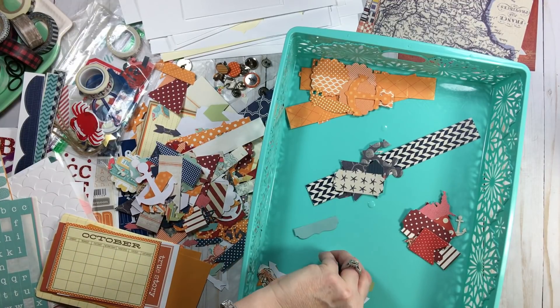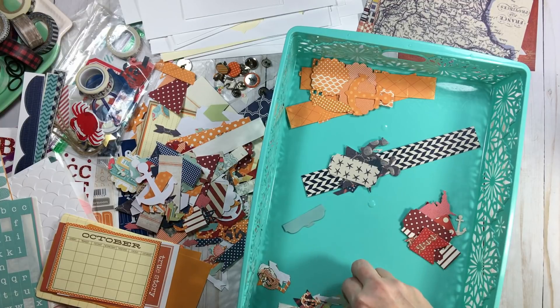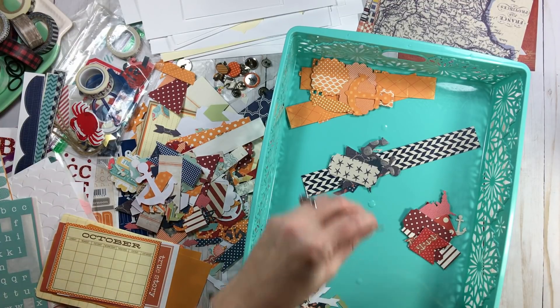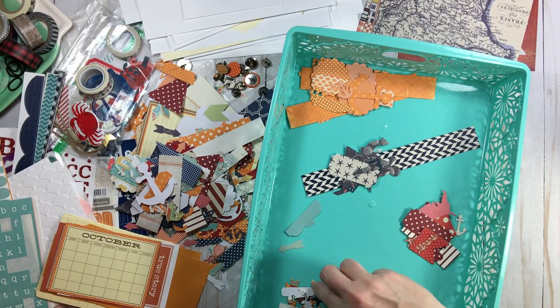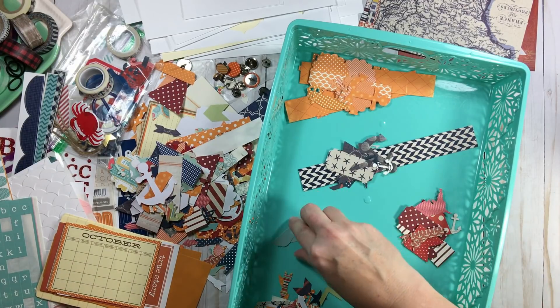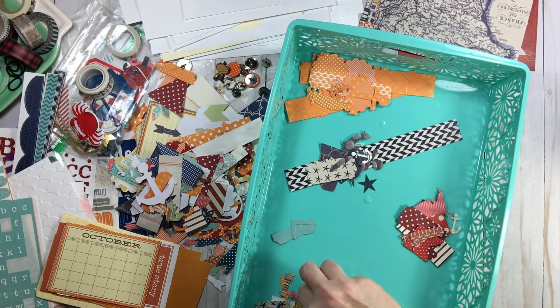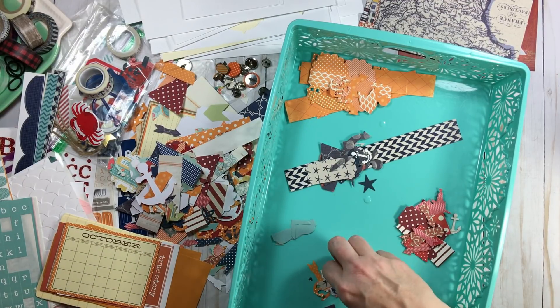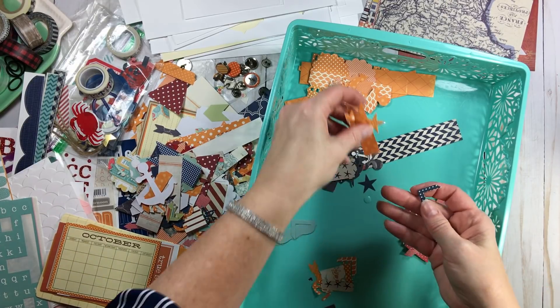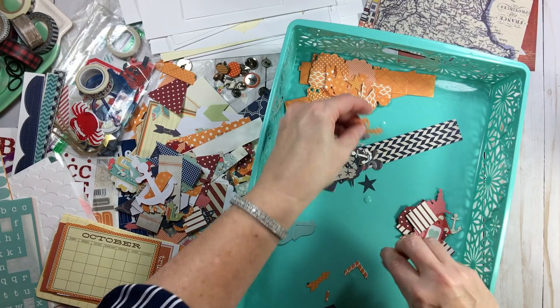Also, keeping track of my projects in a notebook is huge for me. I'm actually getting ready to work on my notebook for 2019 for my scrapbooking life. I don't do a planner for my scrappy life, but I use a notebook because there's no way I can keep all this stuff in my head - plus everything I need to do for the channel. The last few years I've used a notebook and it's gotten bigger. I'll show you how I'm setting up my notebook for 2019, so keep an eye out for that. I'm putting these in color groups because that's how I'll need them for when I work on these pages.